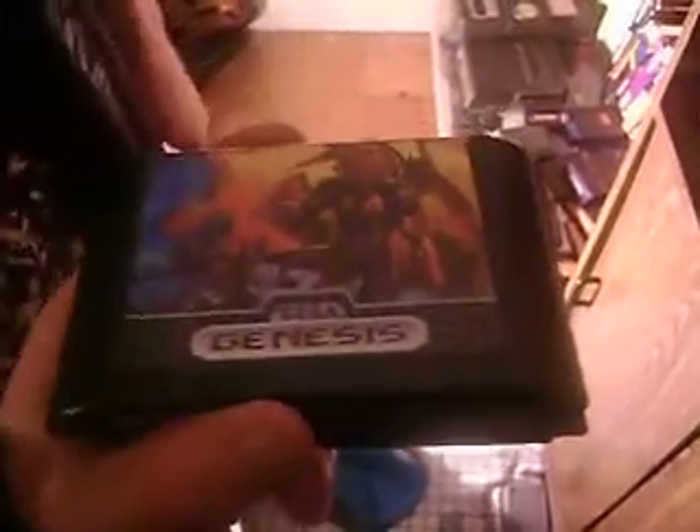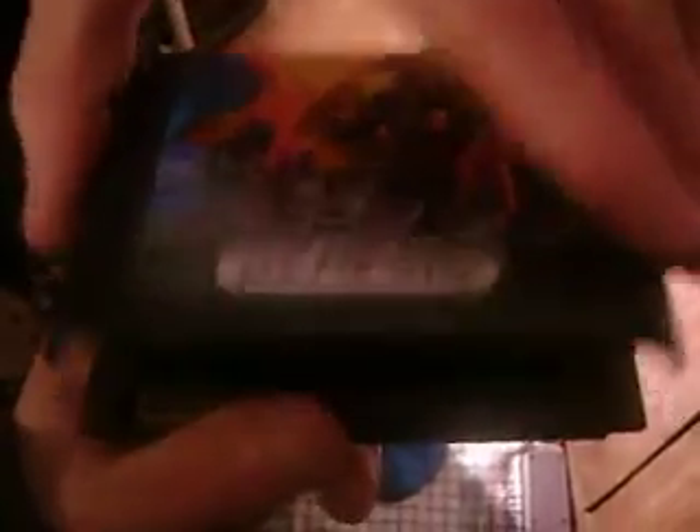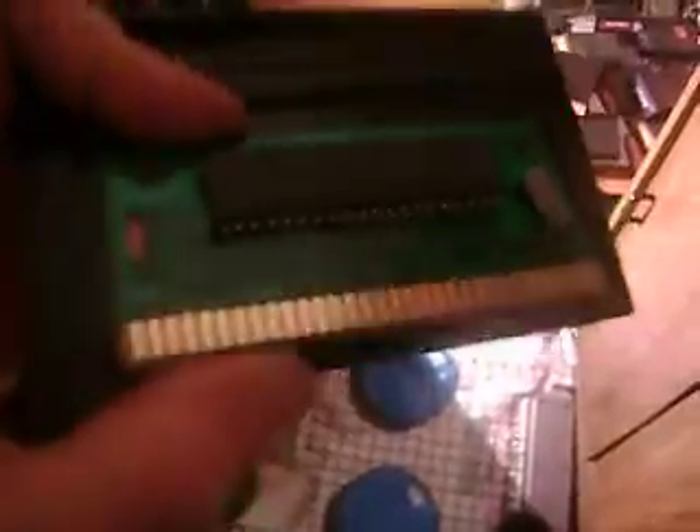We got to show you this one part here. This is what the inside of a Genesis cartridge looks like. When we bought this game it was broken — it had a rubber band around it but it still works. This is all the Genesis cartridges, sir. Let's put it back together.